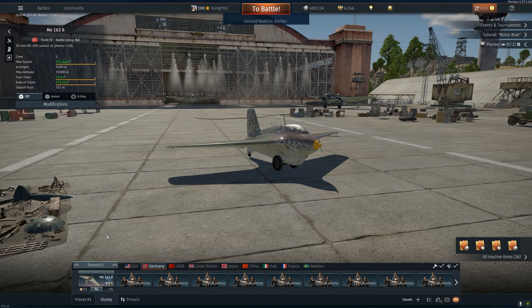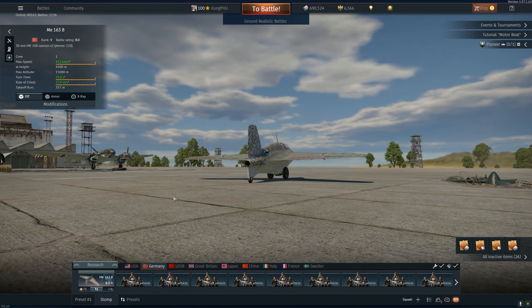What I'm trying to get at is that this vehicle, the ME-163, has been in the game forever, and War Thunder has never given it a proper engine sound. It's not a jet engine — it's a liquid rocket engine. There are two fuels — very flammable, very corrosive, very toxic chemicals that mix to make a rocket. All I'm saying is they haven't added a rocket-sounding effect, and thanks to GentleSpy, today we have that.